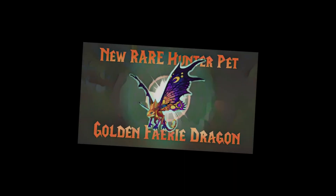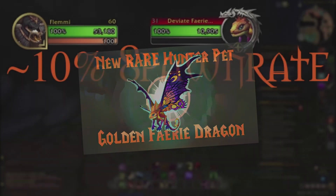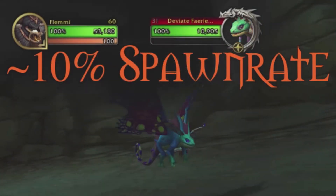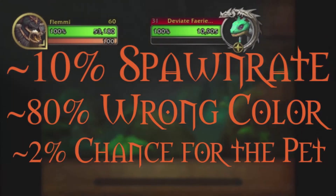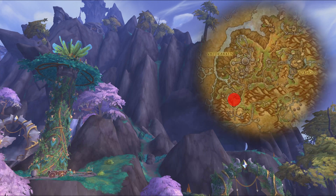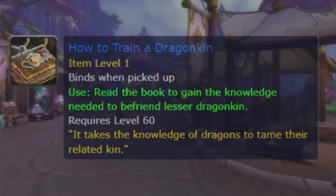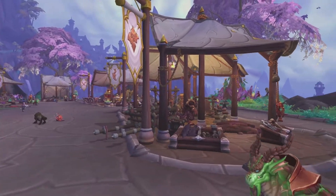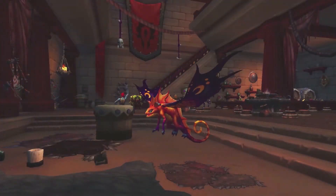First of all I want to admit a mistake that I made. I uploaded a video during the release of Dragonflight about the golden fairy dragon pet and how rare it is. Well, during the beta it was really rare, but apparently on the live servers this pet is also obtainable in a cave in Valdrakkas. Nonetheless, you still need to be able to tame lesser dragonkins, which you can learn after reaching Renown level 23 with the Valdrakken Accord. But my apologies to everyone who did the incredibly annoying way of getting the rare in the Wailing Caverns. I am sorry.